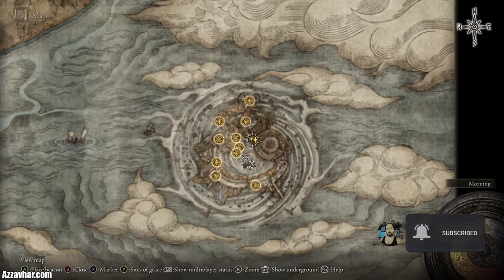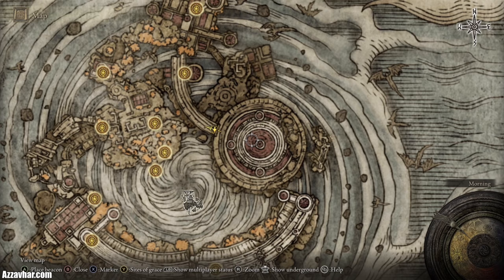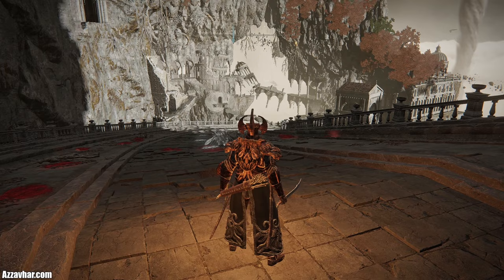I'll show you where this boss is located on the map. You can find him at the Crumbling Farum Azula. Malakath is just here and the closest site of grace would be this one which is beside the great bridge.